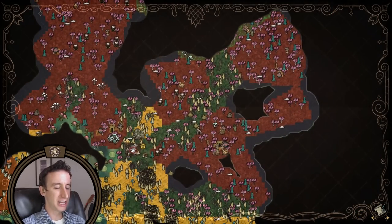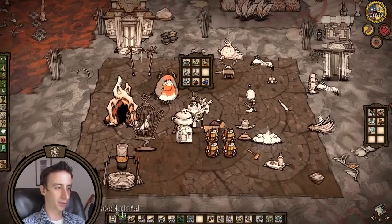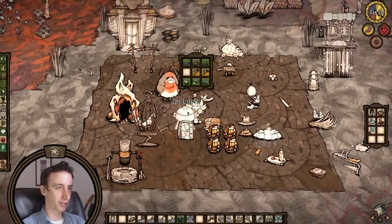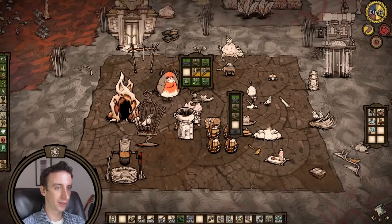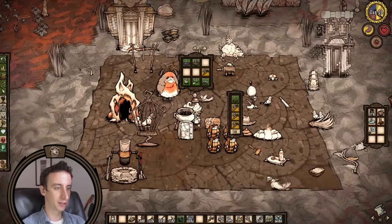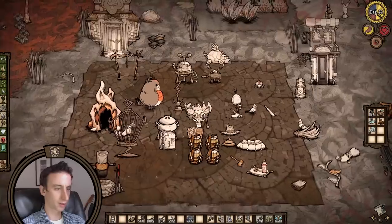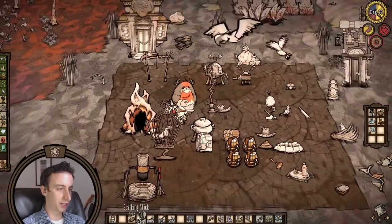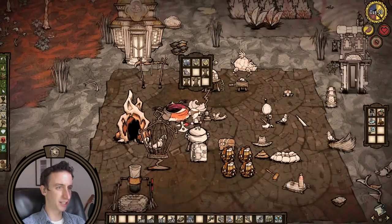As long as we're losing our minds, we might as well put our gas masks to use. We can make meatballs — that could be fun. I think I'm going to trade with this collector pig. I don't think he takes these.